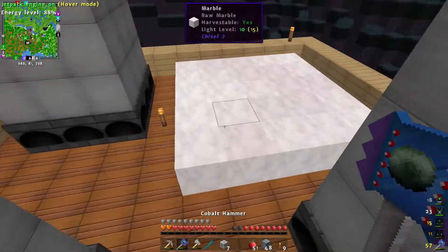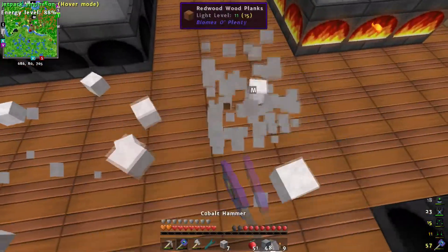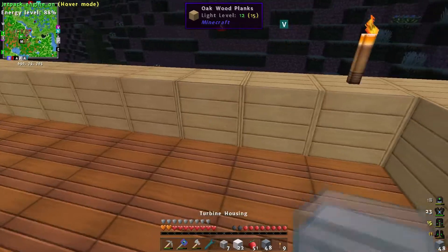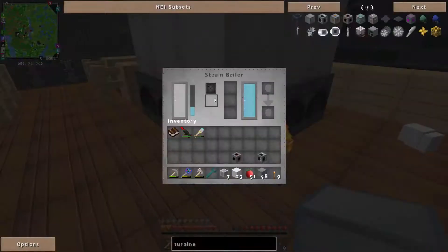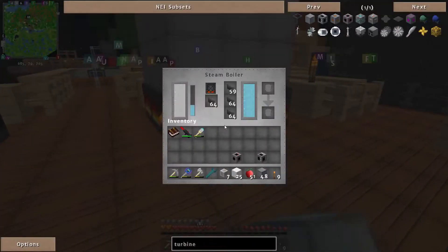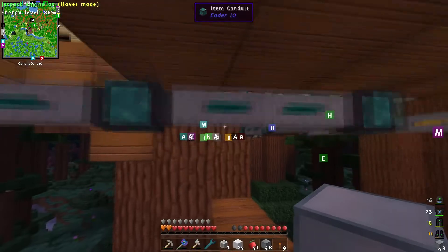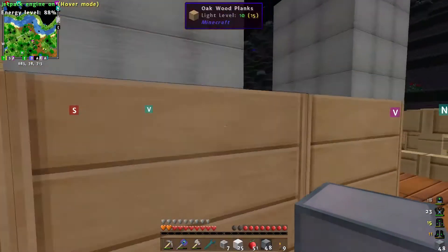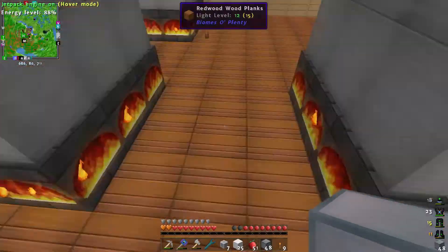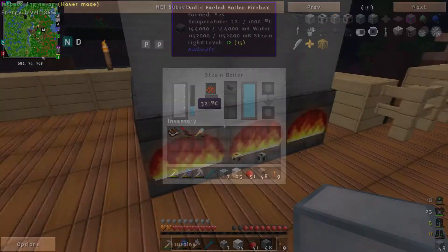One of the boilers is completely out of charcoal while the other isn't, because it's receiving charcoal first — that one is going to start cooling down. For the charcoal situation I almost want to do round robin. Let me enable that — it should start putting charcoal into all of these. Let me grab two stacks and put one in each so they don't boil dry or cool off.